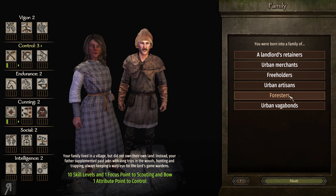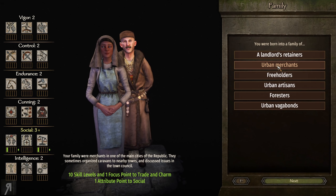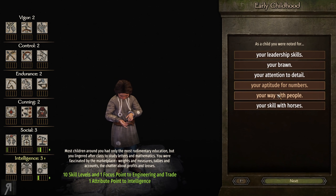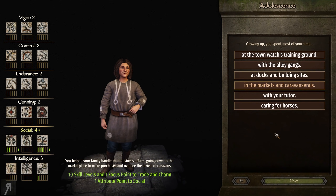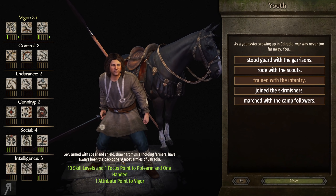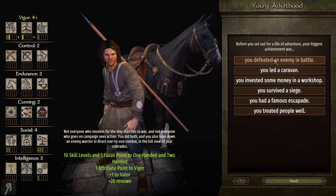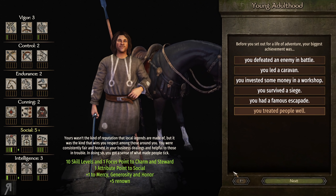I have no idea what kind of character I want to make — I haven't spent any time thinking about it. I also installed the Diplomacy mod, so we now have diplomacy options. I'm going to go for trade, charm, and engineering. I want as much trade as possible. Riding and polearm will be important — I want to use a polearm if I can. So probably polearm and one-handed, with tactics, leadership, charm, and steward.